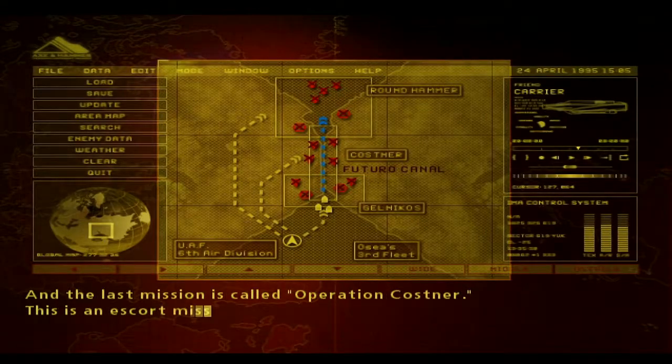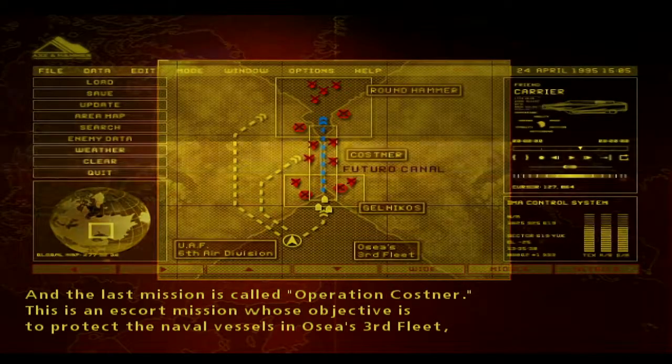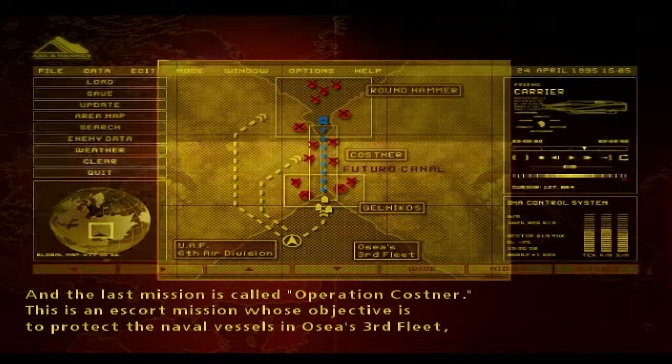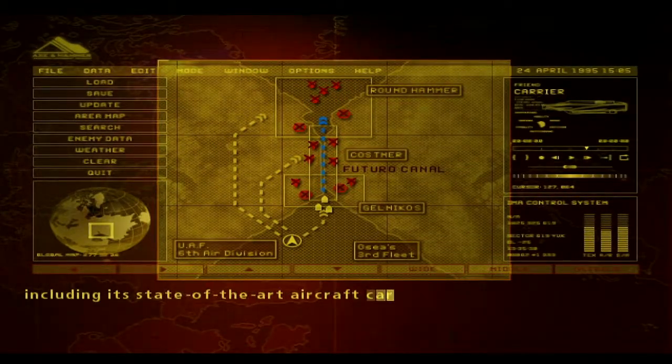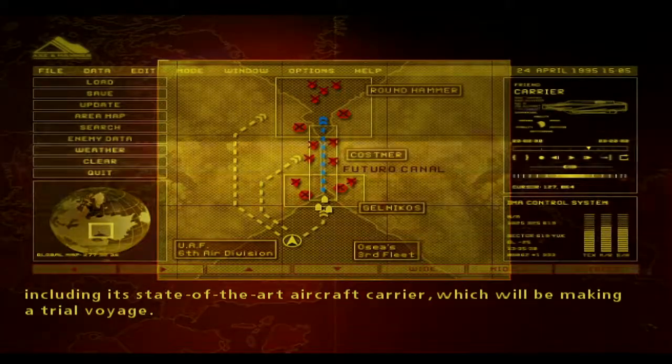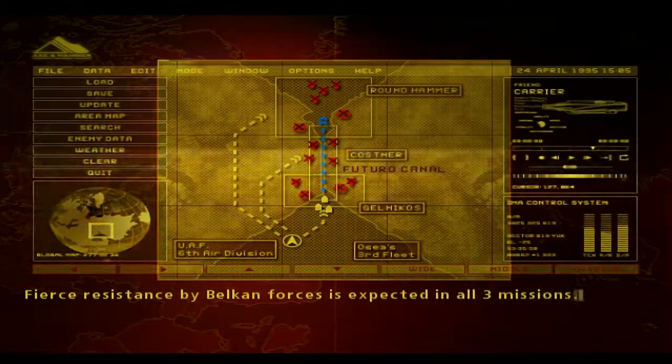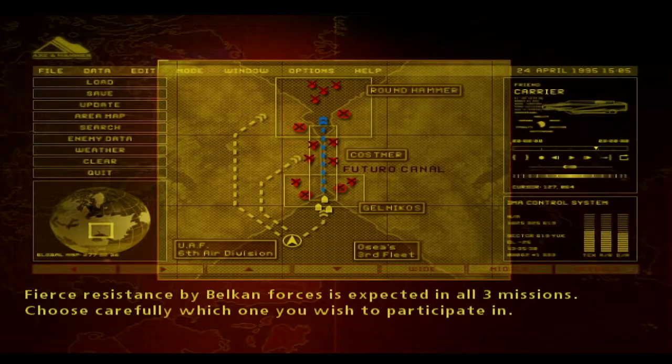And the last mission is called Operation Koster. This is an escort mission, whose objective is to protect the naval vessels in Osea's third fleet, including its state-of-the-art aircraft carrier, which will be making a trial voyage. Fierce resistance by Belkin forces is expected in all three missions. Choose carefully which one you wish to participate in.